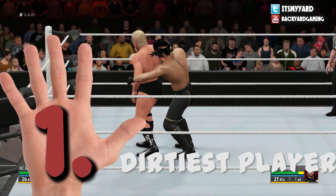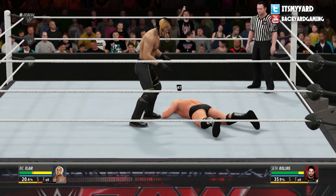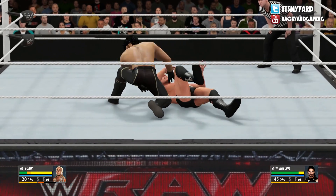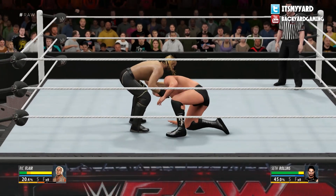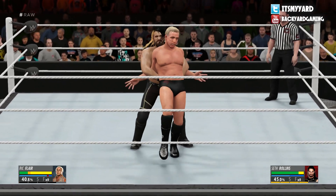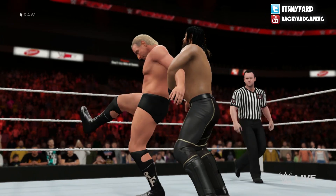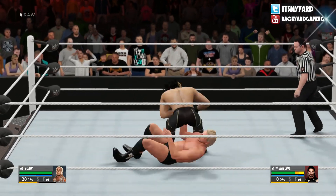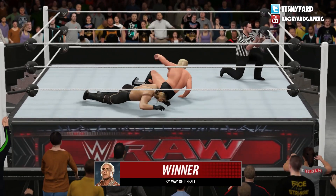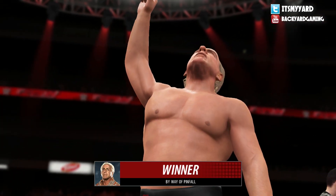First up, Ric Flair is the dirtiest player in the game, and with this counter unique to himself, he can counter a tiger move with inevitable cheekiness about it. It's one of probably the best mid-move counters that staggers the opponent as well. Seth Rollins is going to try to go into the move once too often — right in the glowing globes. You can combo it with a roll-up for good measure. A devilish counter that I'd sincerely recommend if you're ever going to be Ric Flair — you can use it every day of the week.